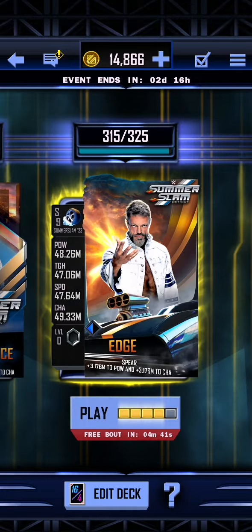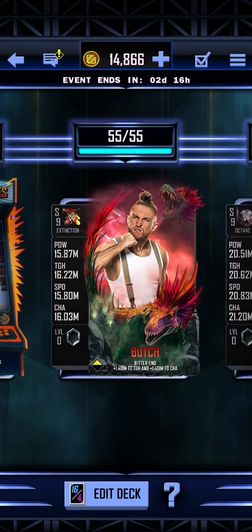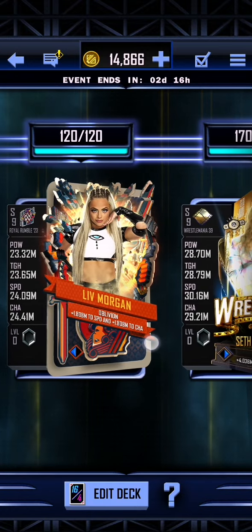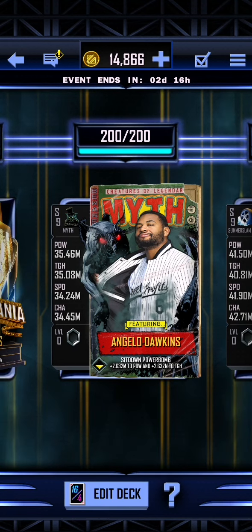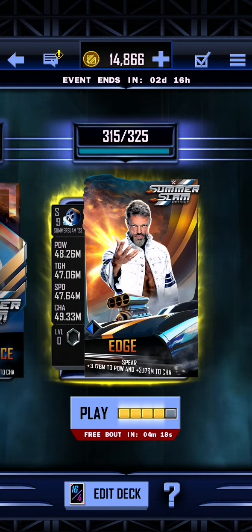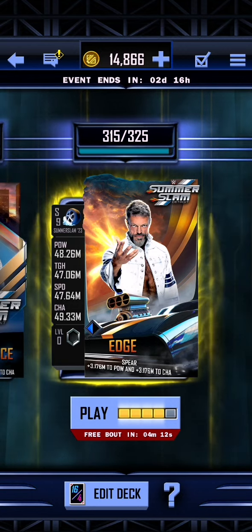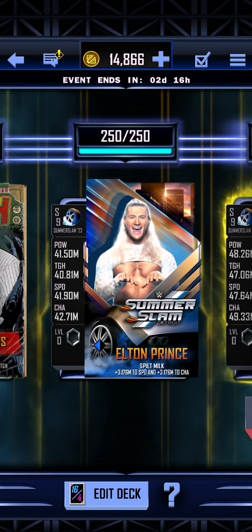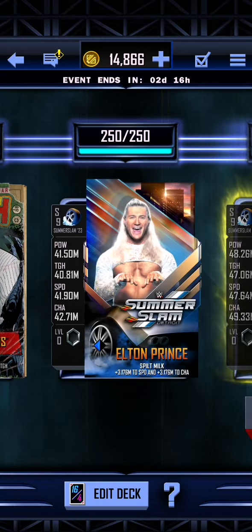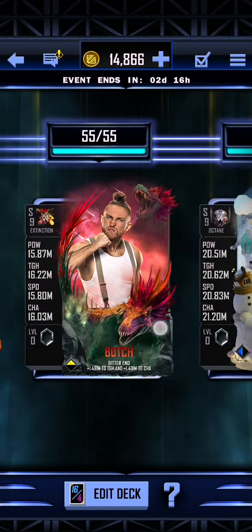Let's take a look at our Road to Glory. The theme here is White Jacket - you have Michael P.S. Hayes, Butch with a white vest, R-Truth wearing a white jacket, Liv Morgan wearing the white outfit, Seth with a white jacket, Angelo Dawkins, Elton Prince, and then of course Edge in his new white jacket attire. And look - he's one of the rumors circulating about going to AEW. I think because there are a couple of tag teams here, it may be the other half of the tag teams on the other side.